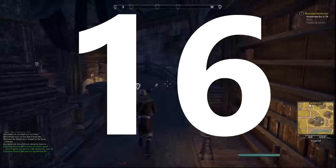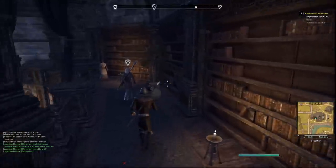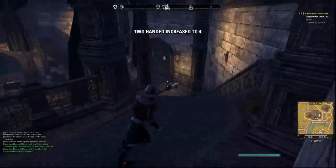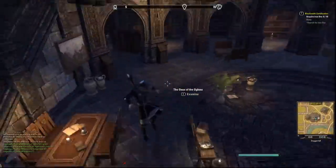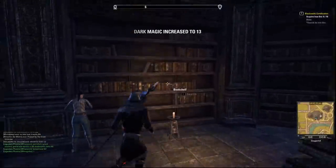Tip sixteen: read all the bookshelves in ESO, because each one has a chance of giving you a random skill line increase for reading it. Some also count as lore books, which will increase your Mages Guild skill line as well, so make a habit of doing this wherever you can.